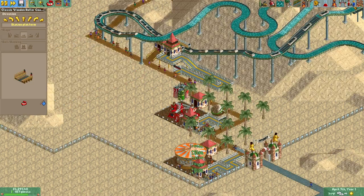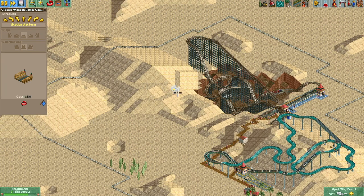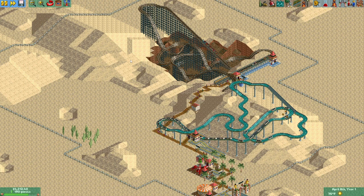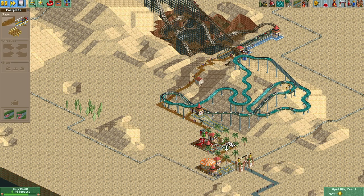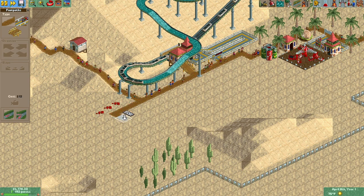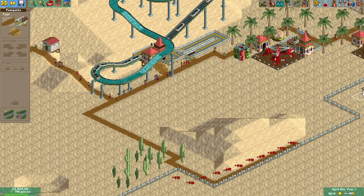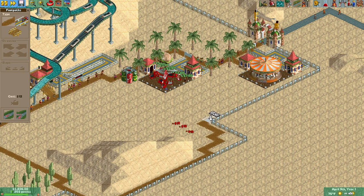We have a wooden roller coaster — nice! Where do I build this? I don't want to cut myself off. We need all this flat space for flat rides we'll hopefully eventually unlock. I want to build the wooden roller coaster over the dunes, but to do that I have to build the pathway out, and paths cost money. Let's just lay the park out anyway. We'll sneak this back here, sneak around the cactus because I don't want to mess it up.